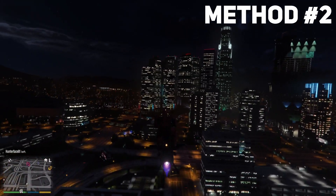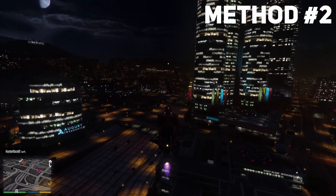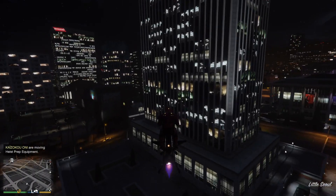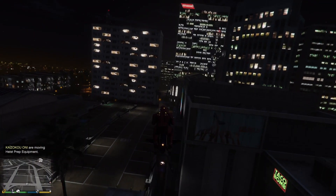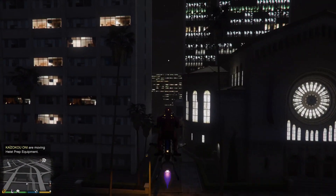I prefer this — all I have to do is hold the right bumper as I fly for it to go faster. That's the fastest way to go. I'll catch you guys in the next video, hope you guys enjoyed — like and subscribe, it will really help me.